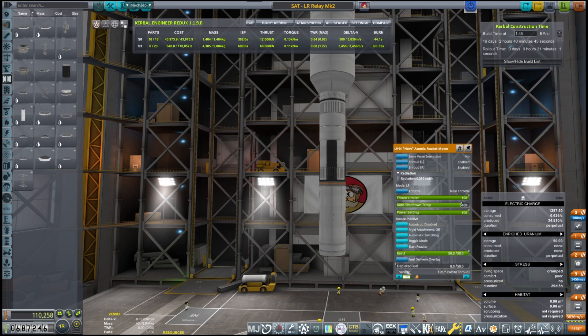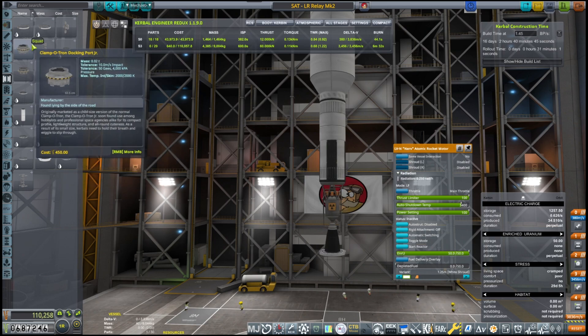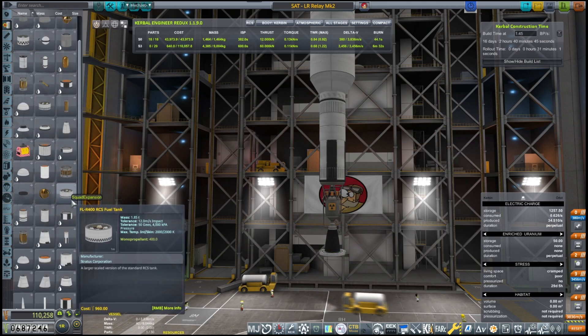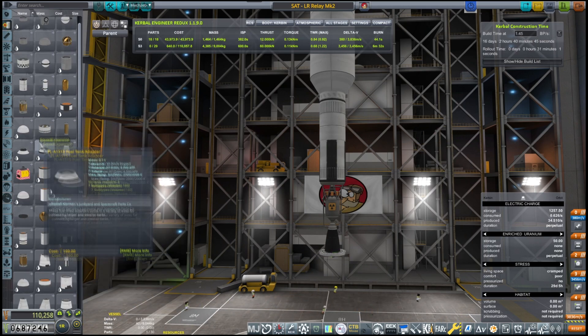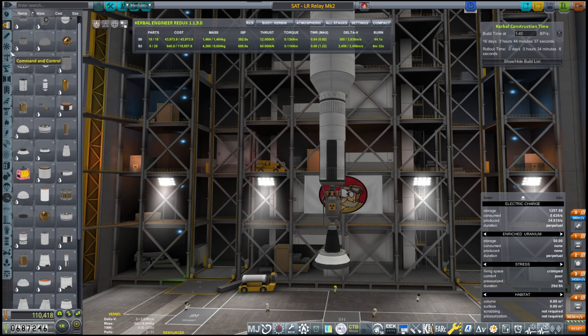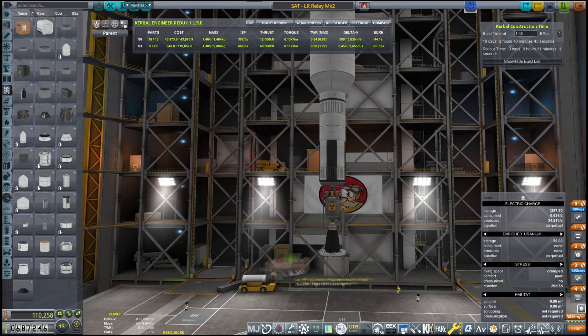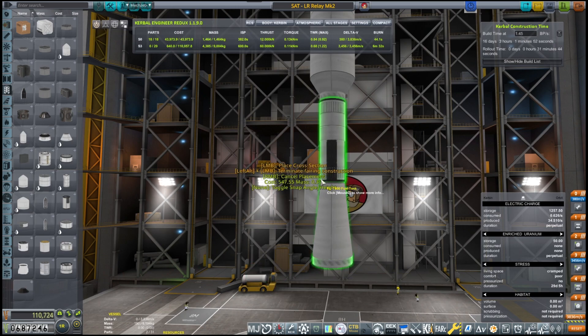It has two requirements. One of them is to be cheap because I'm out of cash, and the second one is to have extremely high delta-V, as much as I can cram into a small form factor. Drez I figured was as good a place as any to send it as an initial launcher and basically just have it done.